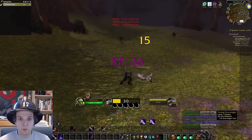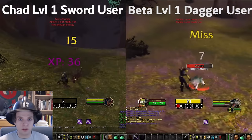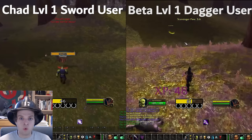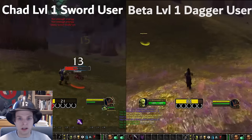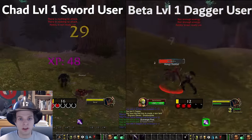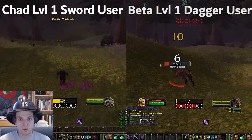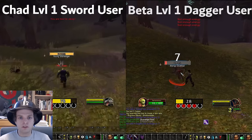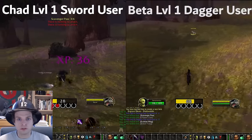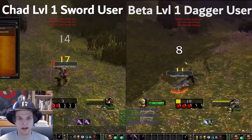That dagger that you've got at level one is really not what you want to be using with your shadow strike rune or your sinister strike ability. If an ability does not explicitly require you to use a dagger like backstab, ambush, or mutilate, you do not want to be using a dagger — it has to do with how the game calculates the damage of these abilities with different weapon types. You really want to be using a sword, mace, or fist weapon for your sinister strikes, shadow strikes, saber slashes, and hemorrhages that don't require the use of a dagger.